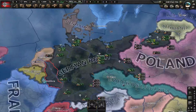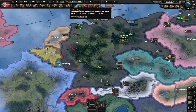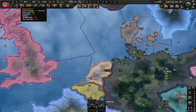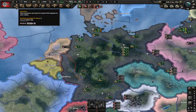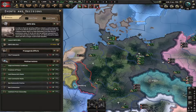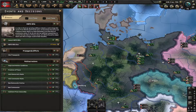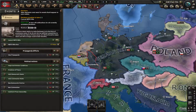I intend on covering all of these tabs at the very top, and a few of these little things at the top, like political power and stability. We won't cover the political tab yet — I'll probably clump that together in an episode where I talk more about finishing up these things. But we'll start with decisions.